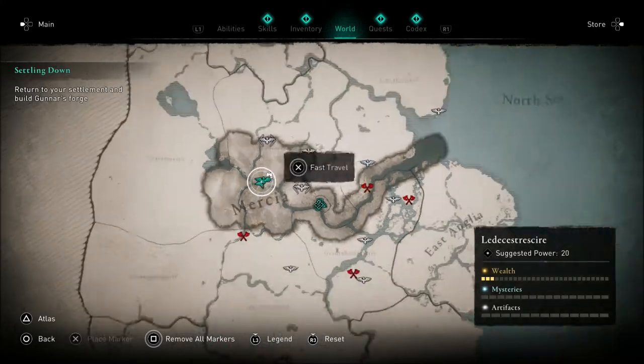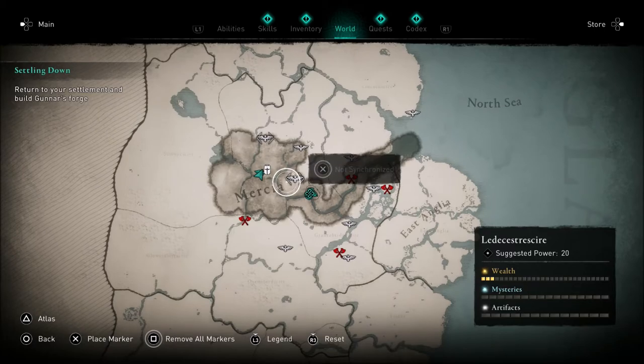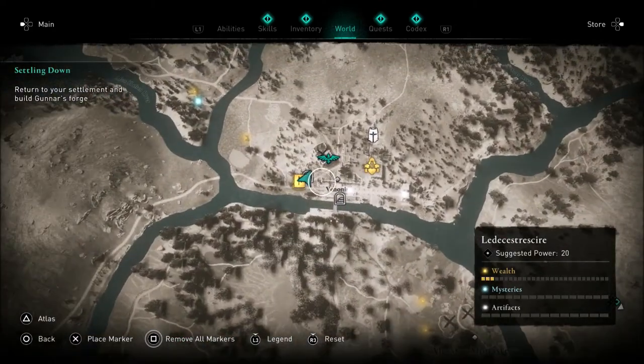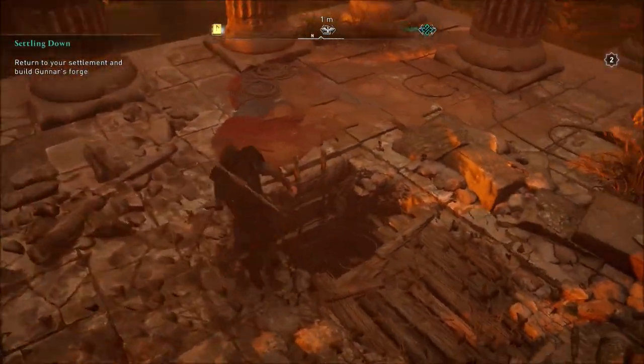This is the location that I'm in. You will have to be in England to be able to find this, so you're going to have to progress your way a little bit into the game. Once you get into England, you'll be able to go get this as soon as you would like. You can see right here where the marker is or where I'm standing. There is a small hole that goes down through kind of a ladder down under the ground, and that is where you need to go to be able to find this.